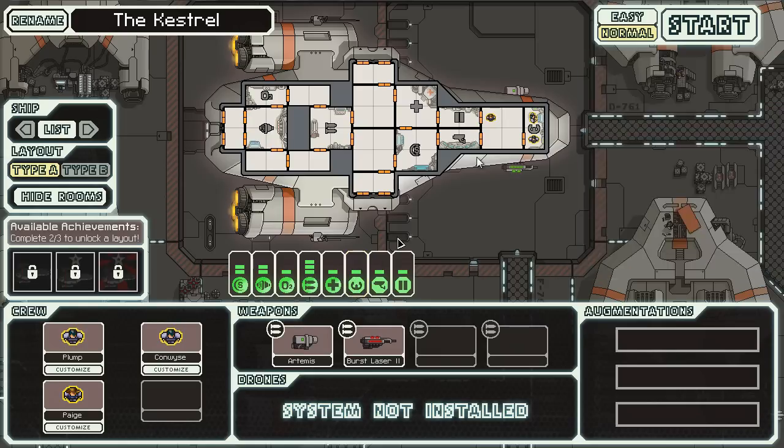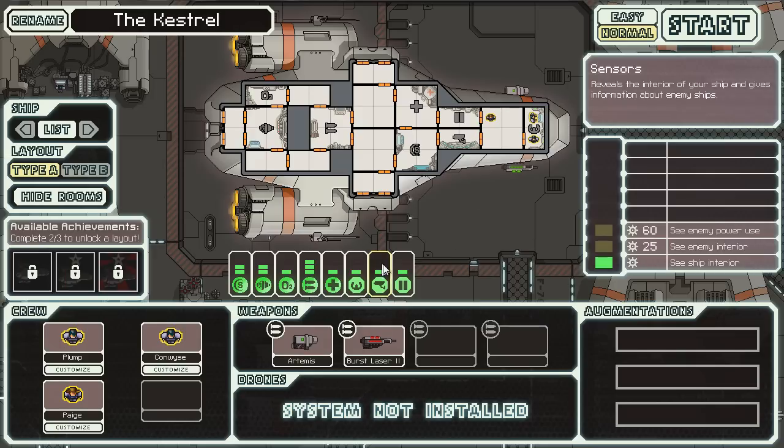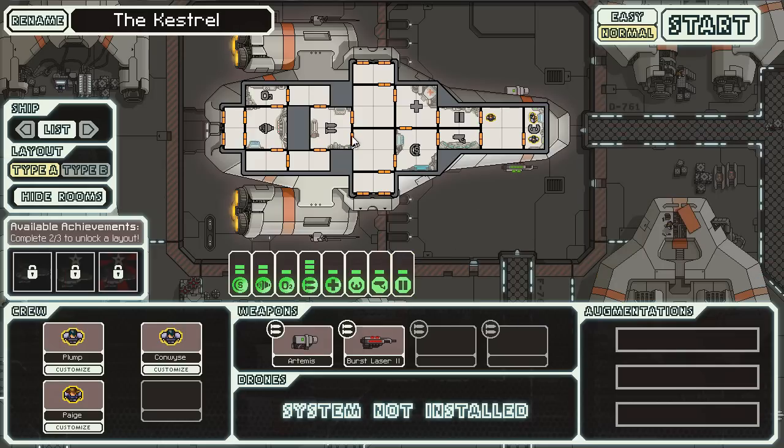This is the sensors room right here. It will allow us to scan not only our own ship so we can see everything inside it, but we can also use it to scan enemy ships and see what's going on inside them. This is the door system — we can open doors by clicking on them. These are airlocks that lead out to space. If there's a fire in a room we can open all the airlocks leading to it, drain the oxygen, and suffocate the fire. Likewise if there are intruders beaming into our ship, we can open the airlocks and suffocate them as well — which is always fun.